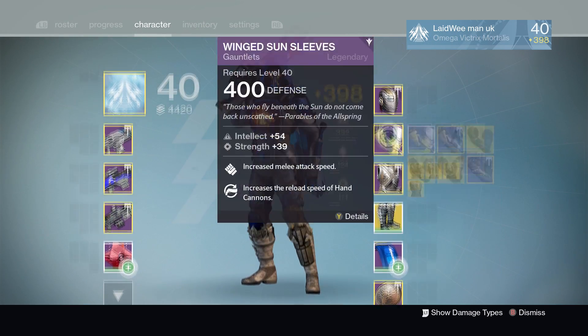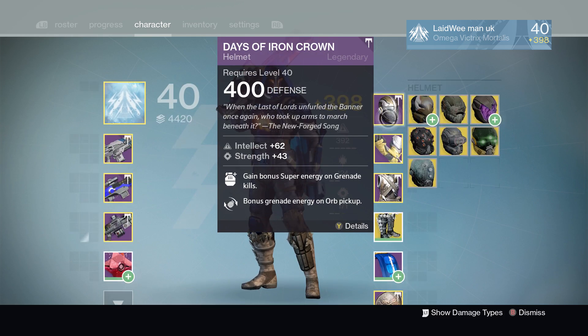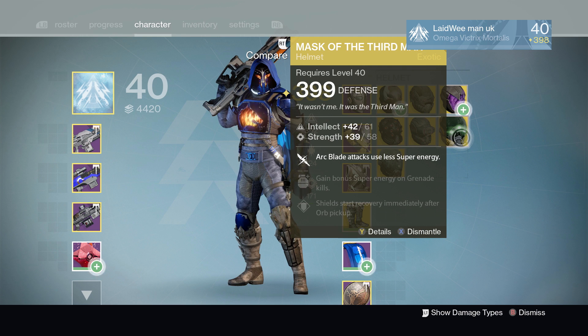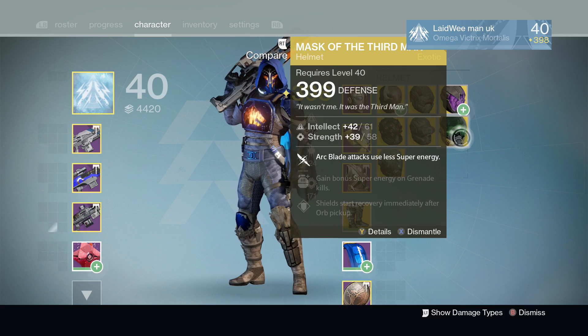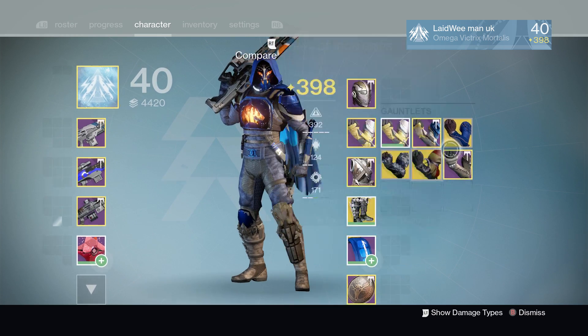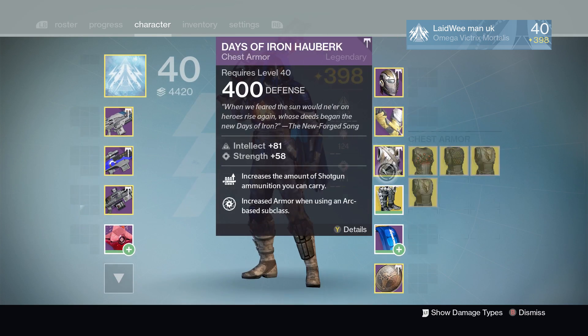For exotics, if I was going to use one I'd use the Mask of the Third Man, because it just uses less super energy when you're trying to do an Arc Blade attack, meaning you could probably keep it going a little bit longer. There's not really any others that I combine with it that are really specific to Arc Blade.